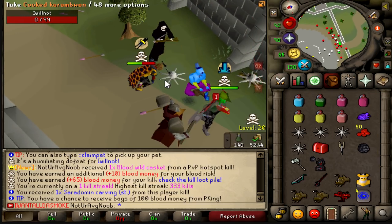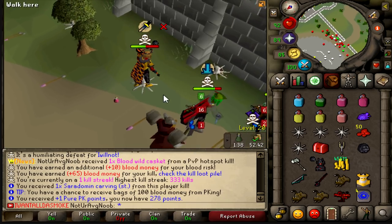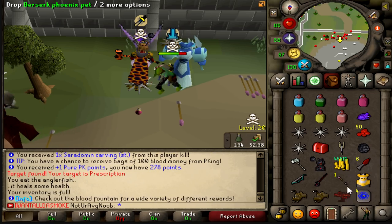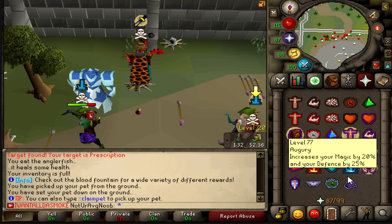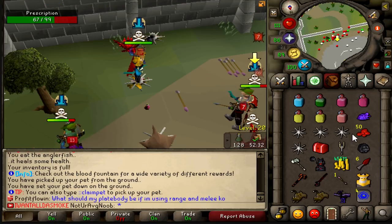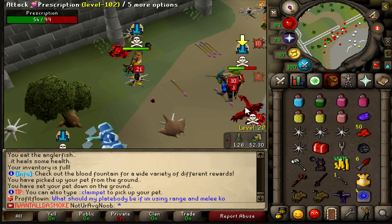Oh my god, what a KO! You couldn't even see the damage stacks because I had some guy on top of me, but that is a wilderness hotspot casket that I'll be taking. I'm gonna try to go for two kills one inventory — this guy actually killed me earlier so I kind of want my revenge.